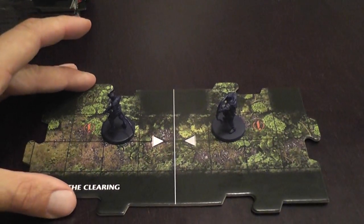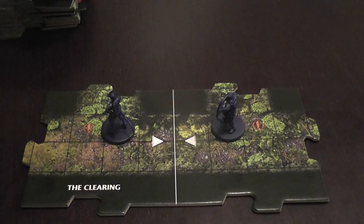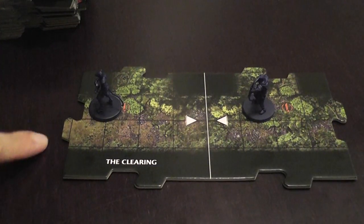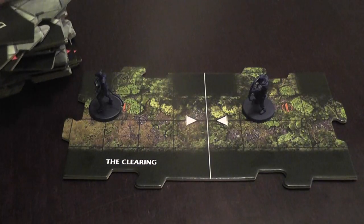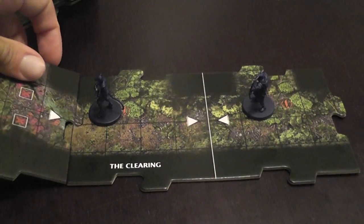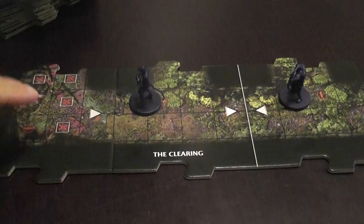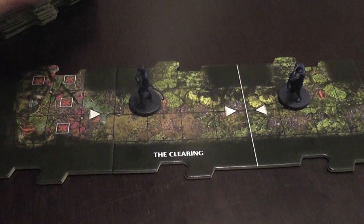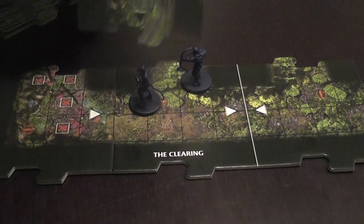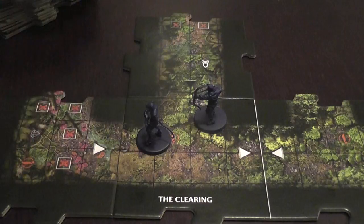When it is your turn, your hero can move and then do another thing, or do another thing and move. That other thing can be to move again, attack, attempt to disarm a trap, or take a special action. When you end movement adjacent to an unexplored edge that has an opening, you draw a tile from the stack. Each tile has a triangle, and you place it next to the edge you're exploring so that the triangle is pointing toward that edge. After that, you populate the new tile depending on the symbols you find there.